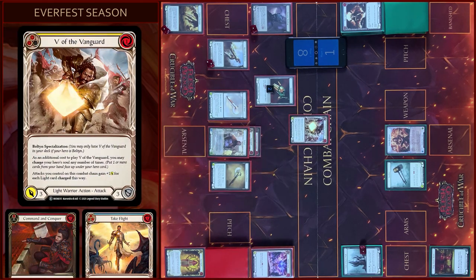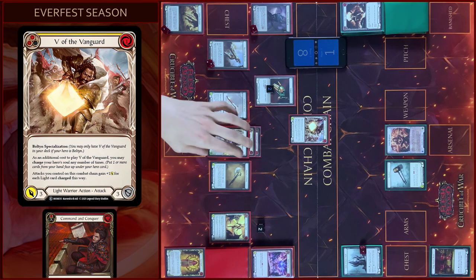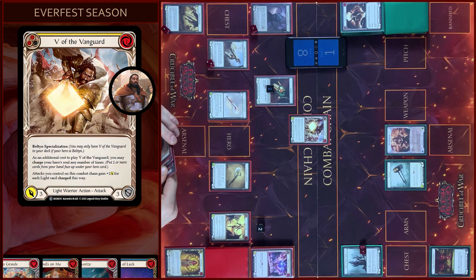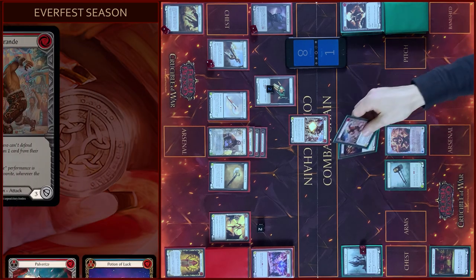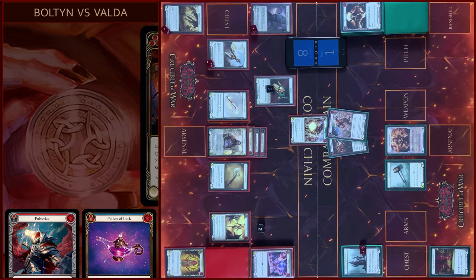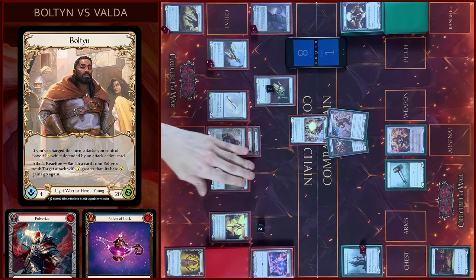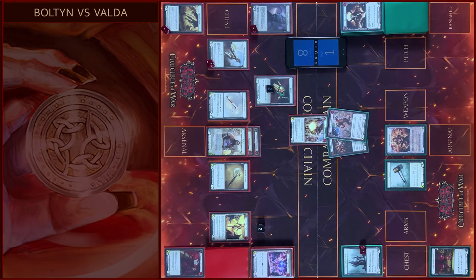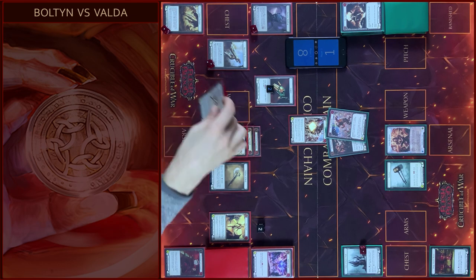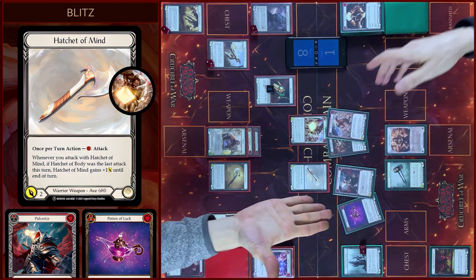I will start my turn with V of the Vanguard, pay two Floating. In additional cost I will charge my Hero Soul — gains plus one for damage. I will block six with attack action card, so it gains plus one — it's five. In the reaction step I will use Bolton Ability — banish a card from his soul, gains go again. Then I will attack with Hatchet of Mind, pay one — three damage plus one from V. It's game. Potion and attack action card.